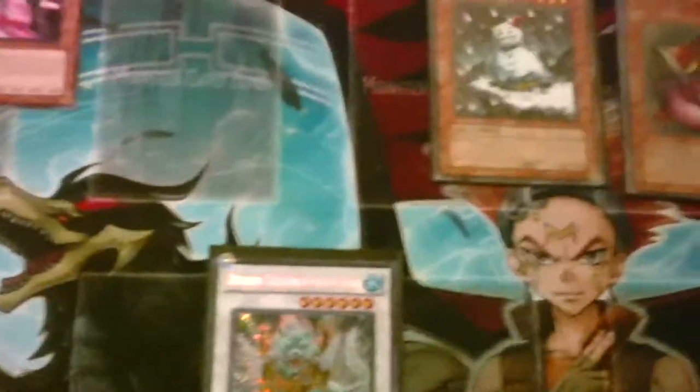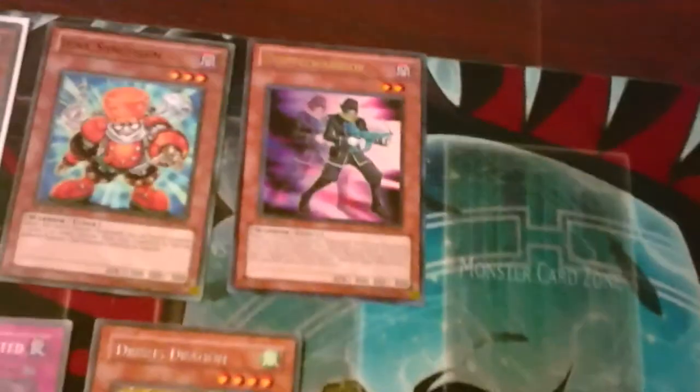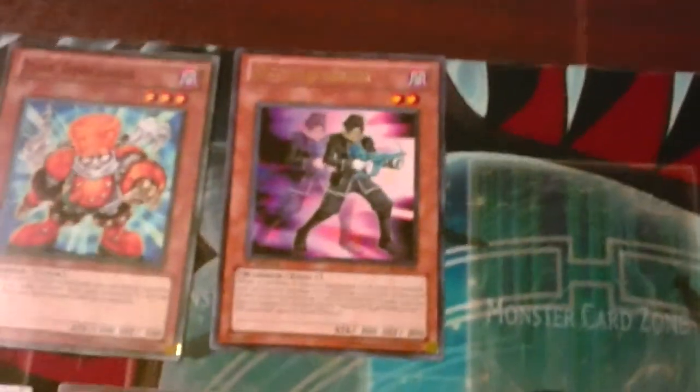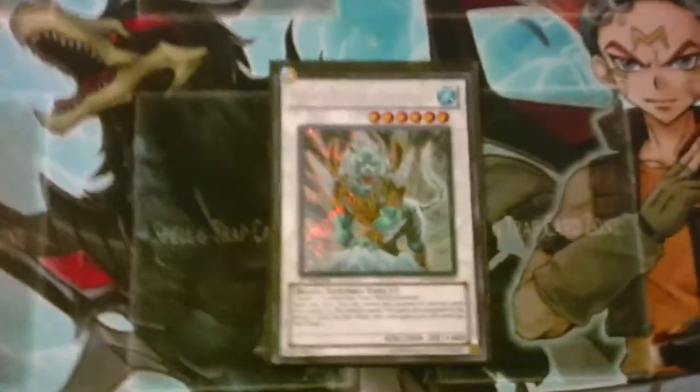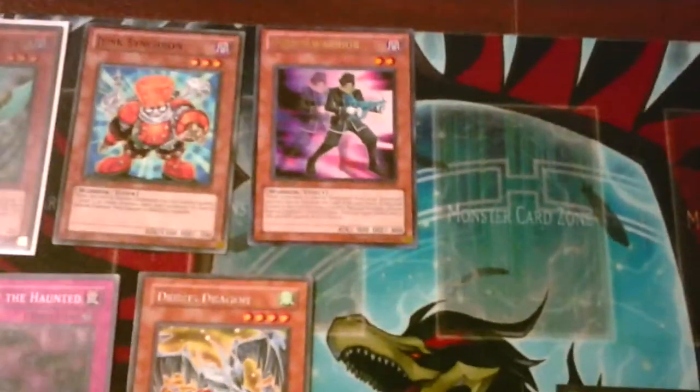So you have Snowman out in Junk Doppel, Normal Summon Junk Synchron, take back Doppel Warrior from your Grave with Junk Synchron, sync Junk Synchron and Snowman for Doloran, and then bounce Doppel Warrior. Then you set up next turn for Debris, Dandy, and then a Doppel Warrior play into Trish. So it's pretty good in a Junk Doppel deck — sets you up pretty easily for a Trish play with a Doloran on your side of the field as well.